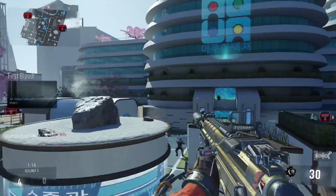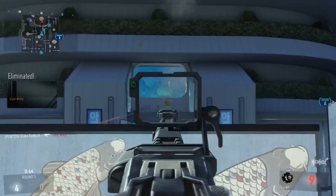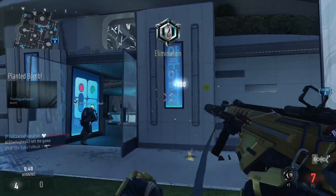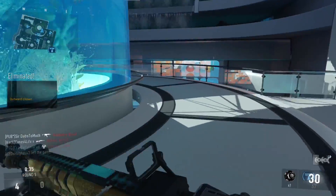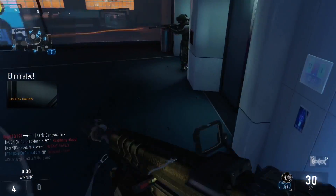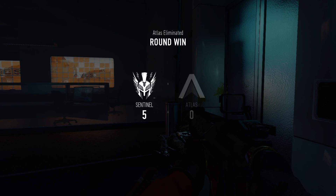For Tier 2 perks, we have Peripherals and Cold-Blooded. You're probably wondering why I have Peripherals — it's because when you kill an enemy, a skull will usually pop up so their teammates can see where they got killed. That won't pop up for them if you have Peripherals on. Also, if they shoot, you can see basically the whole map if you're going side to side.